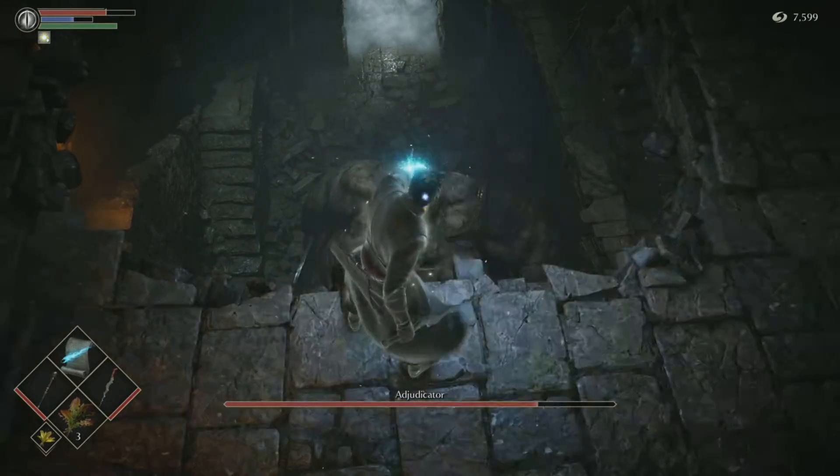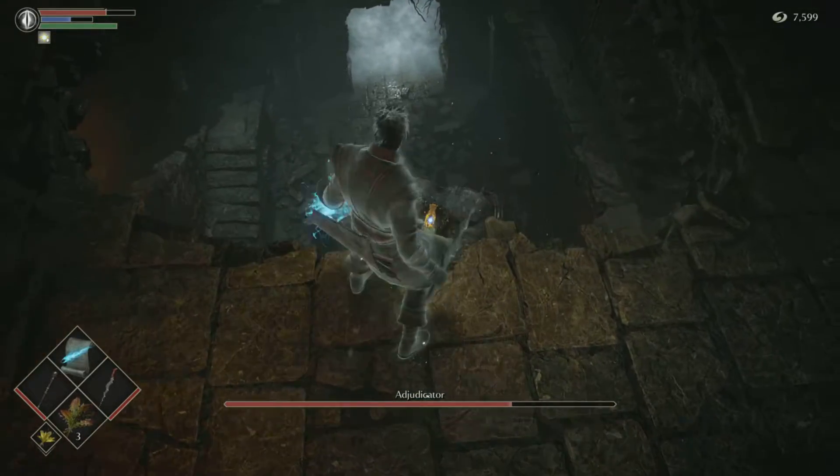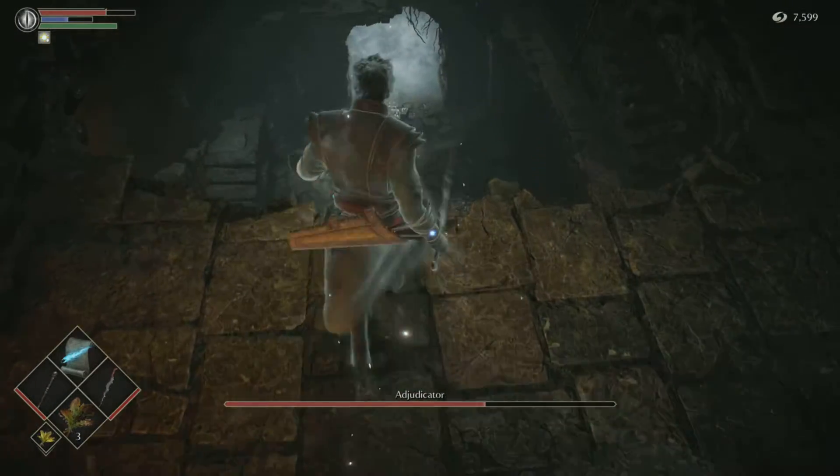Otherwise, if you're not concerned about that, then go ahead and go all melee on him down there and aim for his wound with a big chunk of metal hanging out of it. But otherwise, a safe bet is just to stay up here with your ranged weapon.